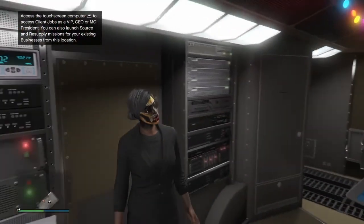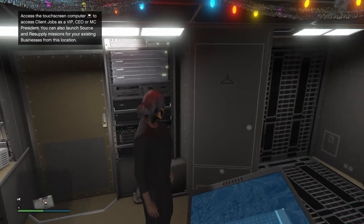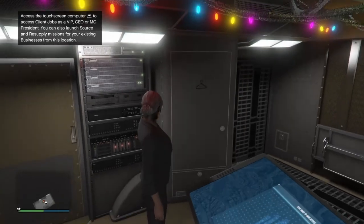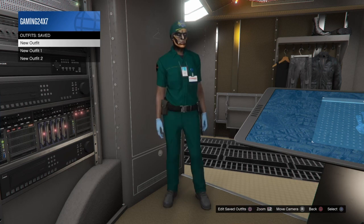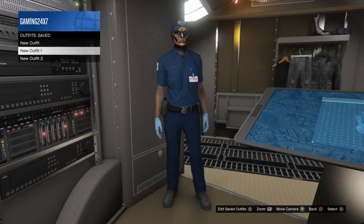Make sure when you're selecting the outfit in the wardrobe, do not select an outfit with the duffel bag. If the duffel bag is blacklisted, you will not be able to access the wardrobe and you will not be able to do this glitch. I already have one outfit with the FIB badge — the green one — I want the FIB badge on the blue one. The third outfit in the list is the duffel bag; I won't select this because it's going to kick me out of the wardrobe.